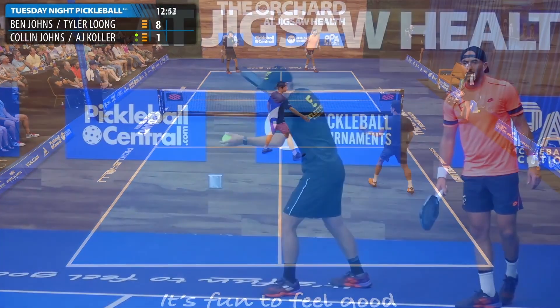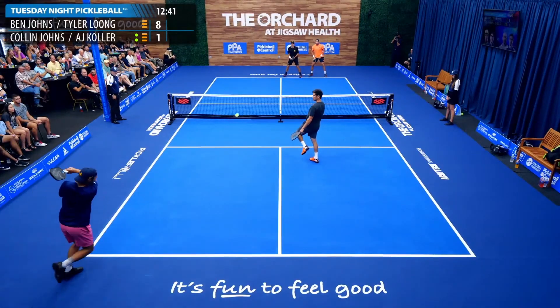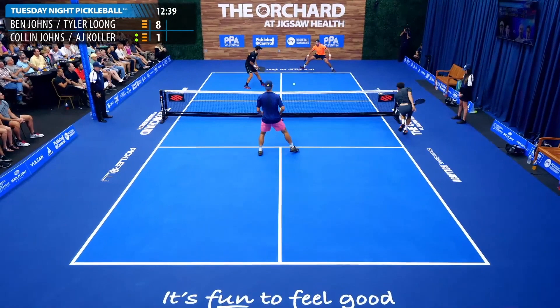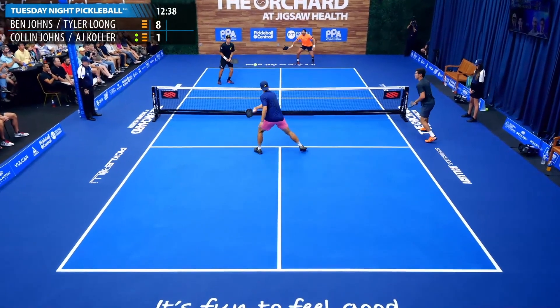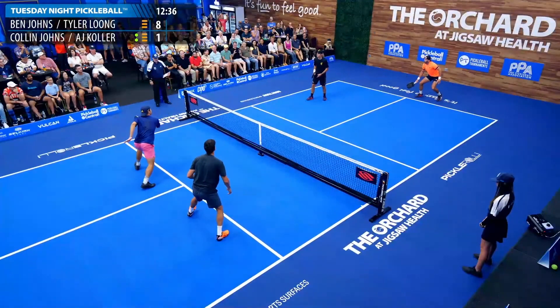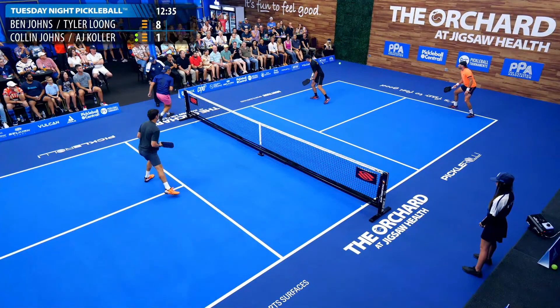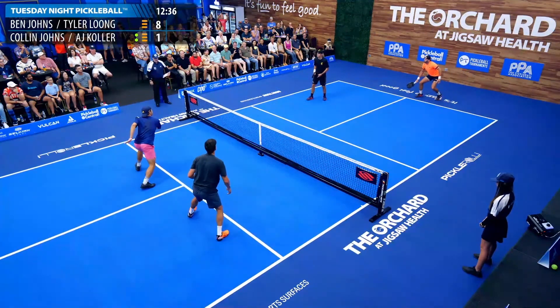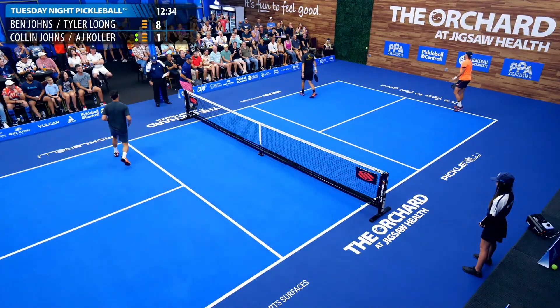Oh, the old AJ lob — not this time. AJ is dropping. Tyler with the Ernie — that guy can find an Ernie from any part of the court. Nice, Ben looks at Ernie, double Ernie. That's pretty stinking good there — double Ernie, flying lefty and the flying righty.